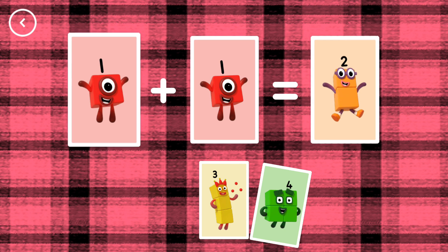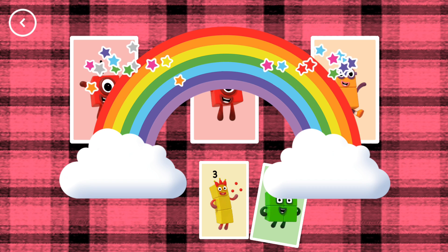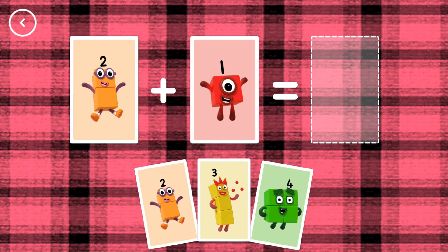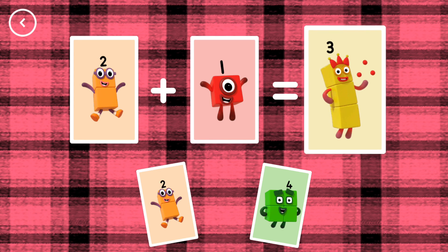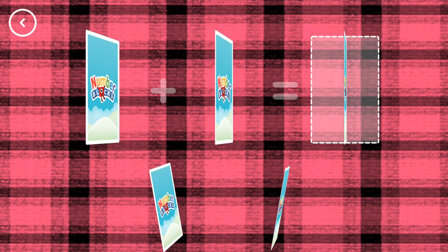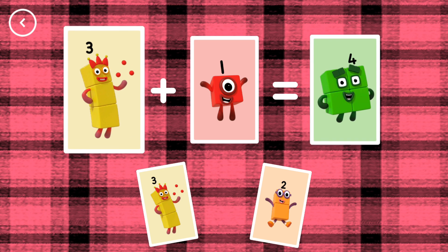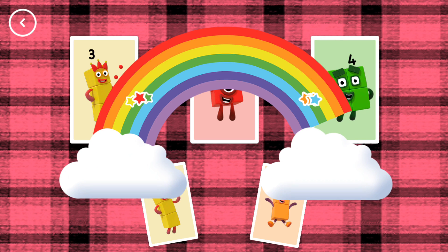Two. One plus one equals two. That's the correct answer. Three. Two plus one equals three. Correct! Four. Three plus one equals four. Yes!